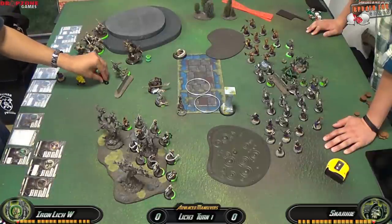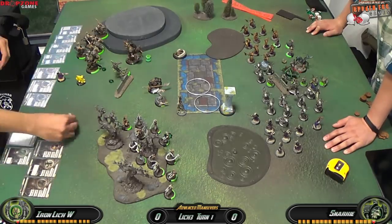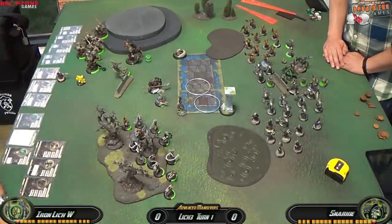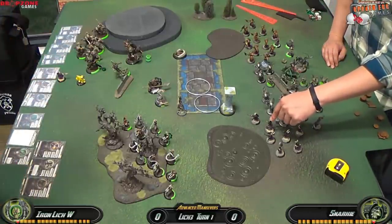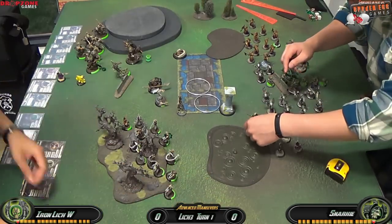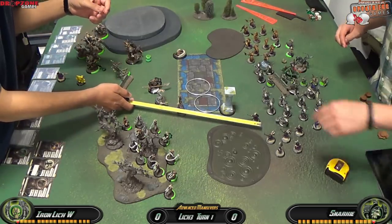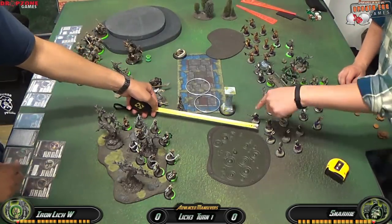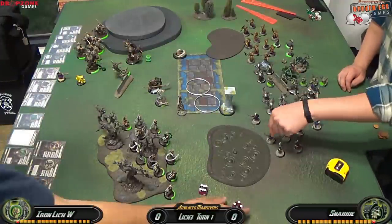I decide to chance a Hex Blast targeting the middle Bloodwitch who's barely within range, because the AOE will catch 3 instead of just 2. I boost the hit, hit the central target, and clip 2 more. Blast damage kills the one I hit directly and kills two of the others, though only one is within Vociferin's soul-collecting range. Still, I'm just chipping away at his numbers.